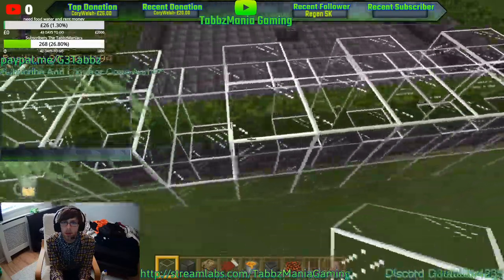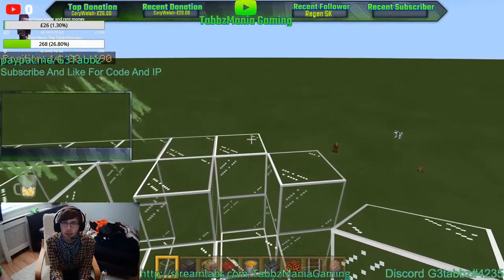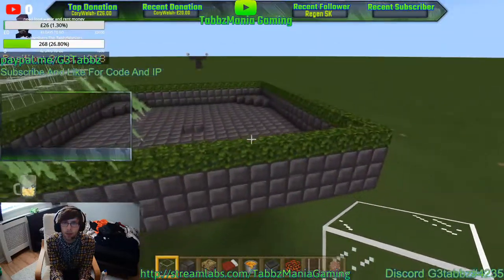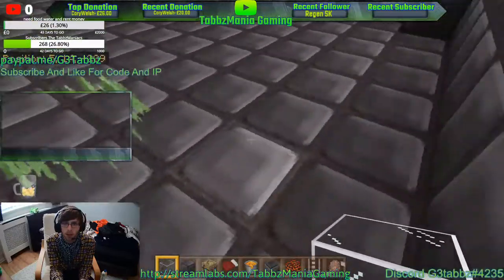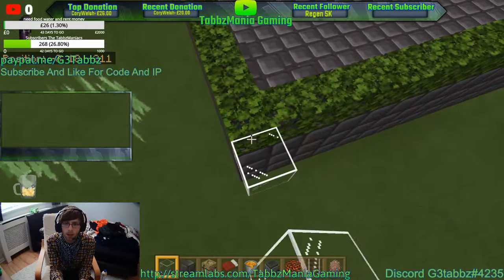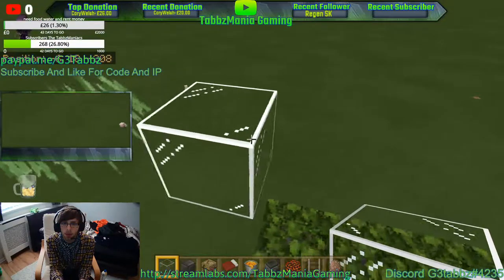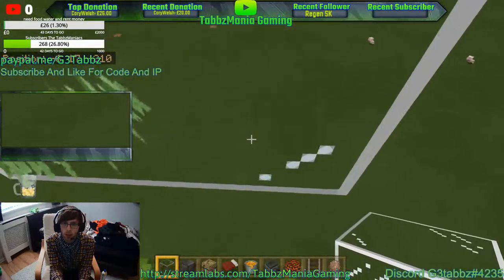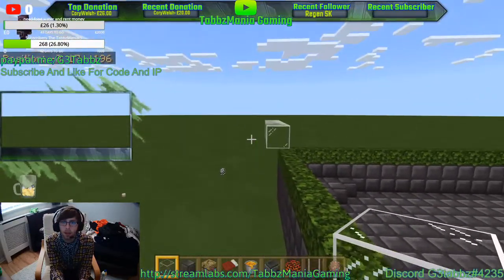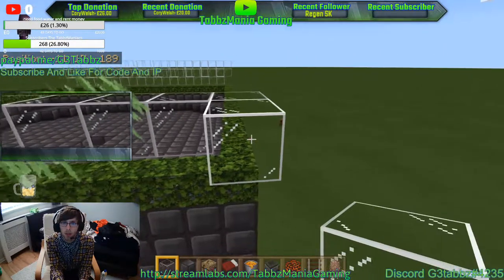That's sweet. Now let's do the other side. You stand in the middle here, go all the way to the side, put one block there, one block there, another block there, then start the chamber. You've got that little gap at the floor — it doesn't look nice but it works. Then do the same as the last one. Perfection.